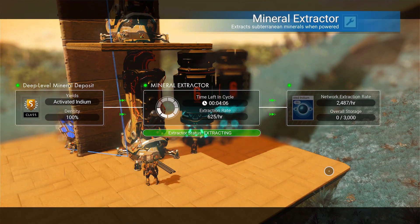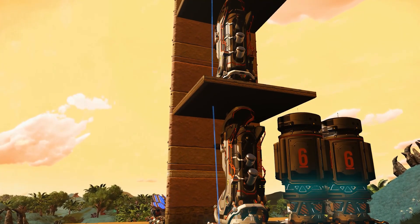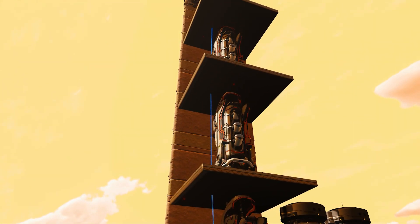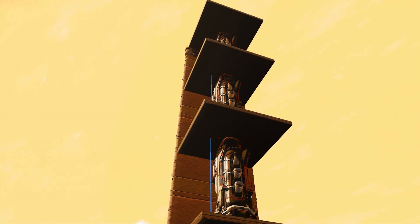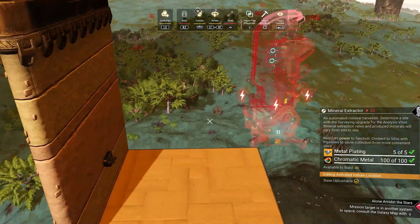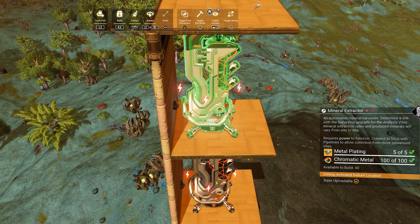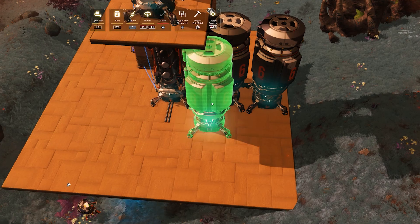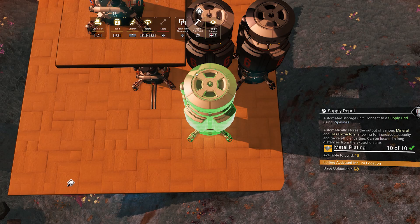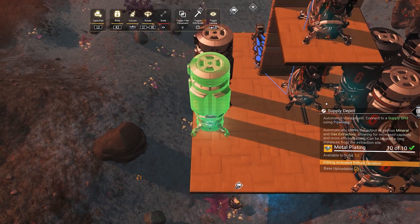Once an hour has passed, we should have 2487U of activated indium stored. This is the basis of an activated indium farm. Even without glitch building it is possible to expand on this farm — it will just take more space and might lose some efficiency. You can build another set of extractors on top of the existing ones and add two more storage hoppers to double the yield. You can also add more storage hoppers per set, which will result in the farm storing more activated indium over time so you can come back and harvest it later.